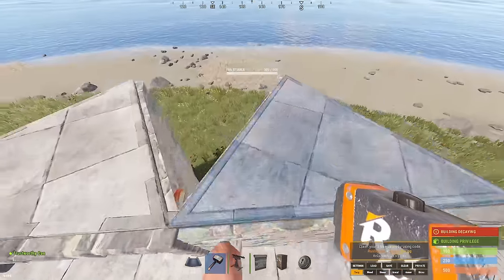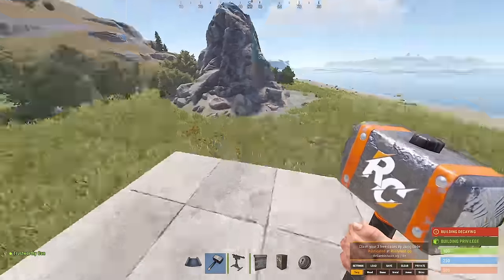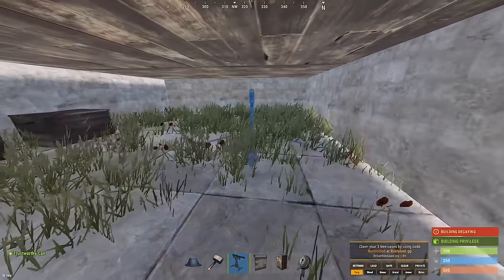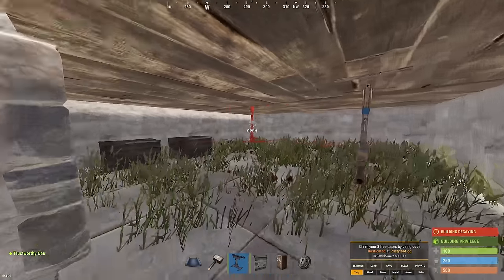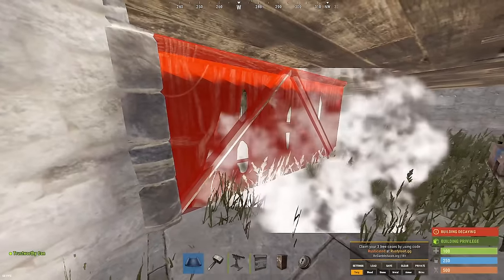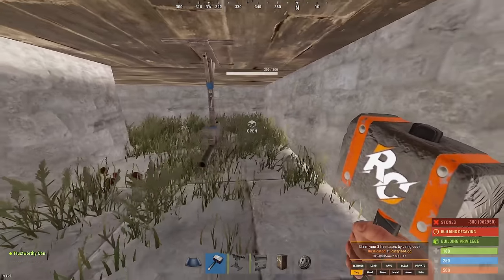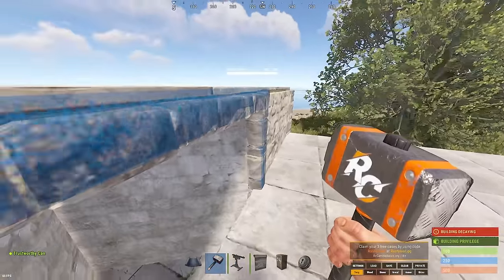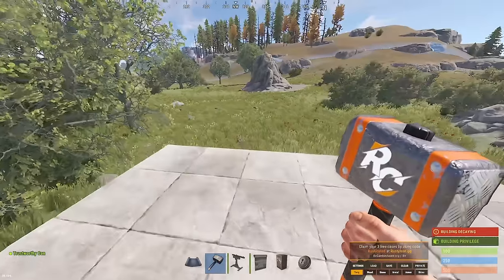At this point you sort of have a functional base — it's not airlocked or anything like that, but it's something to work with. If you have the shotgun trap, it's a great idea to place it down right here, load it up with some shotgun shells, and get a half wall here so they can't just go around it. This also helps the stability of the base for later upgrades. If they jump down, they'll get blasted and sent to oblivion.